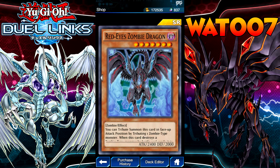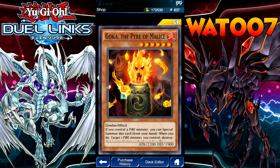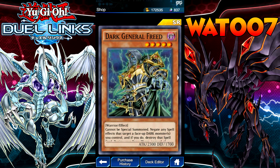Red Eye Zombie Dragon — this card is really good, I wouldn't mind pulling one of these. Good for zombie types. Mocha, we've seen that. Dark General Freed — ooh, that's a spooky one.